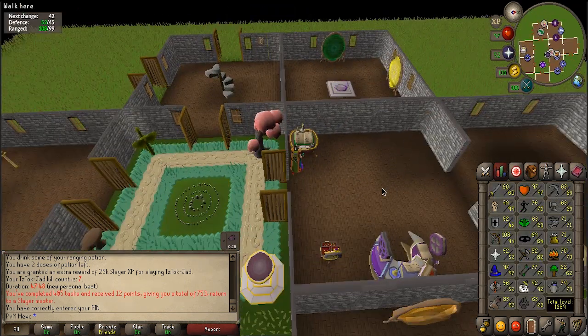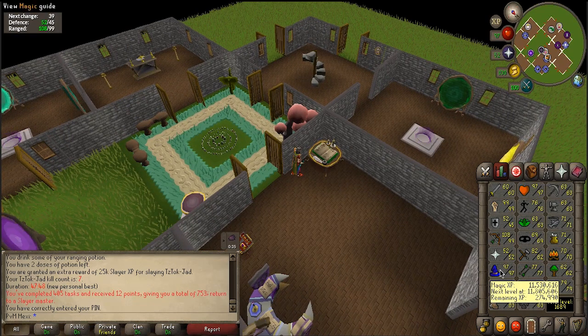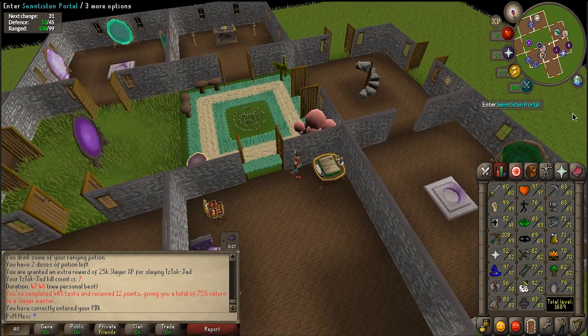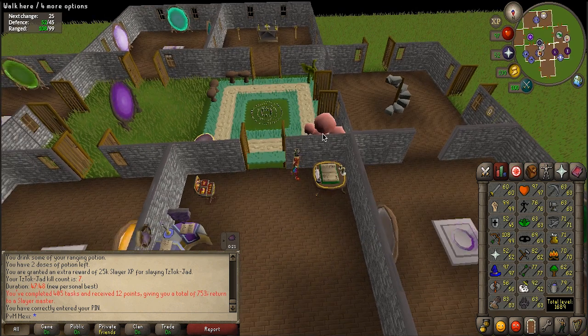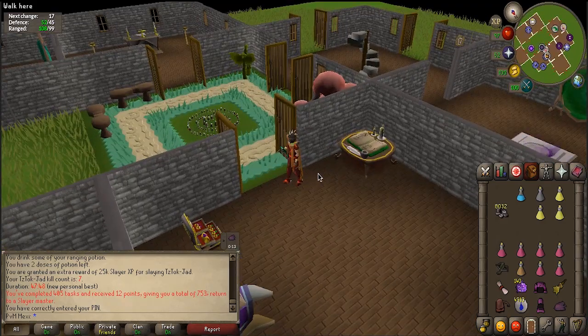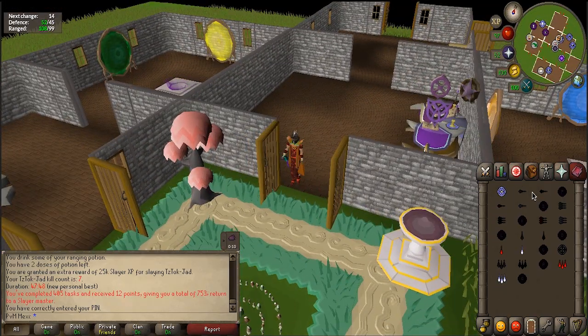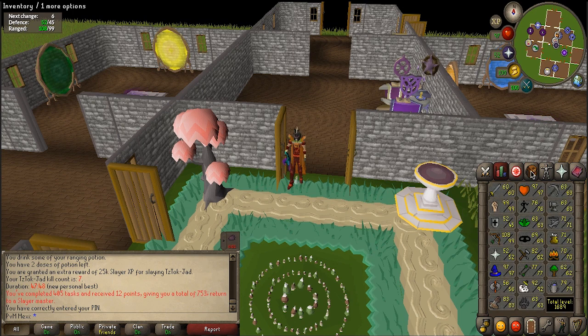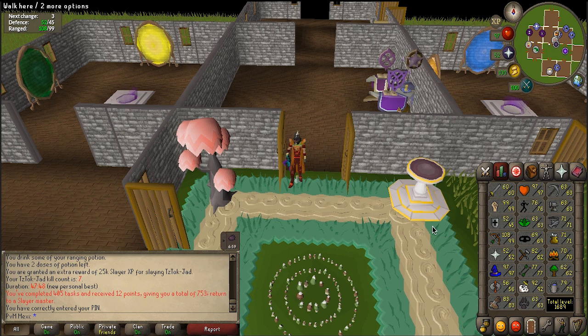Currently at 97 Hitpoints, which is pretty nice. 97 Magic as well, so close to 98 — 274k to go — so another 99 is coming up. I think I should do some more general skilling because I do feel like I'm approaching the end game. I'm not really ready to PK yet because I'm so bad at it — I tested it beforehand and I just keep dying. It's really frustrating because I don't know how to do switches and everything. My account build is pretty good, but I keep messing up on easy things and getting tricked by people into doing things I shouldn't.